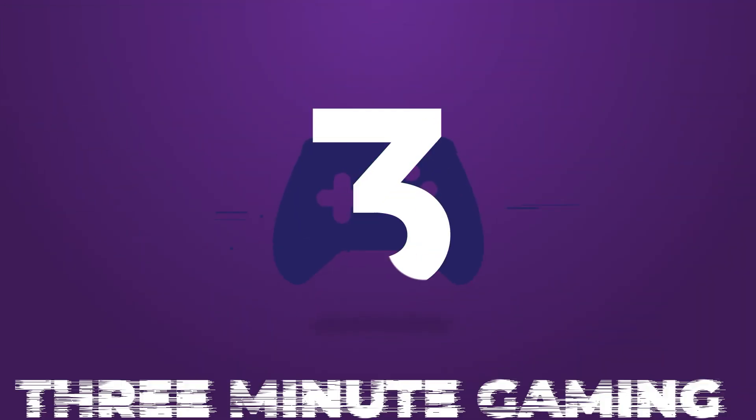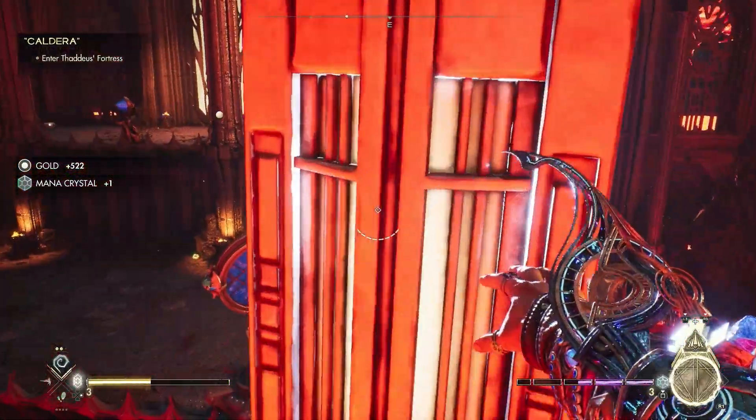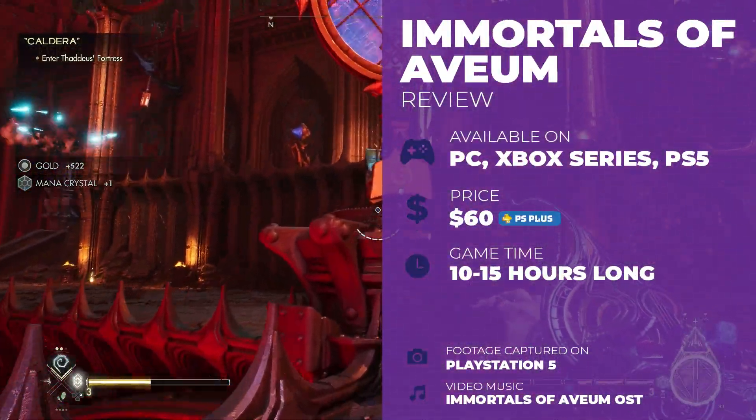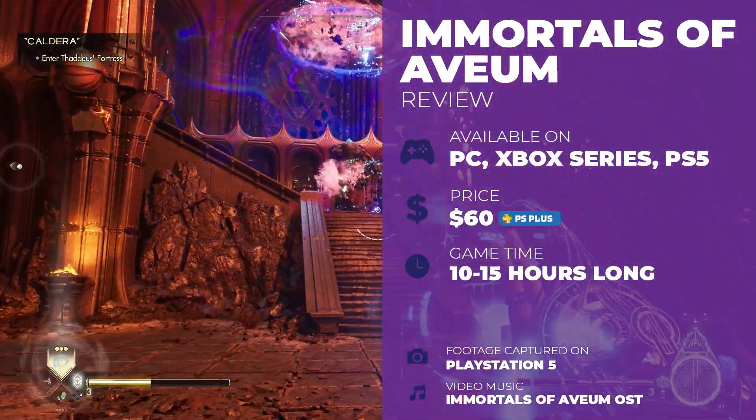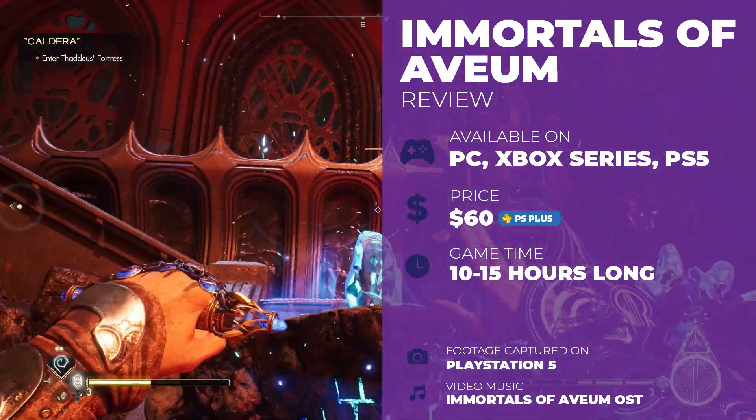Hello and welcome to 3 Minute Gaming. I'm Nathan, and today I'm going to tell you if this game's worth your time and bandwidth. Today's game is Immortals of Avium, the unofficial sequel to the PS3 classic Magus, or at least it is in my mind. Immortals is a first-person magical shooter, but does its spell-slinging work? Let's find out.